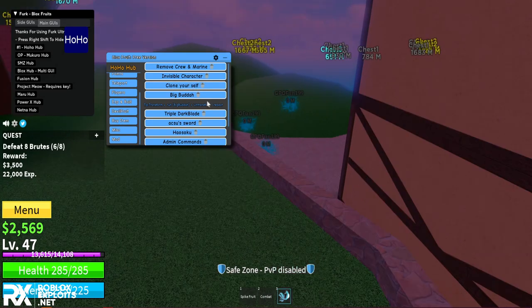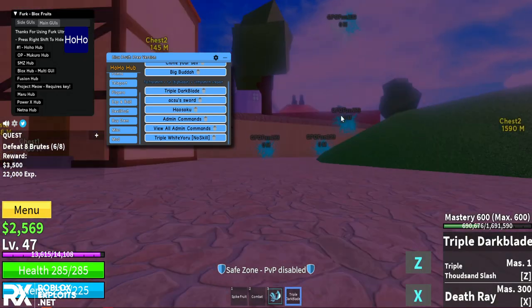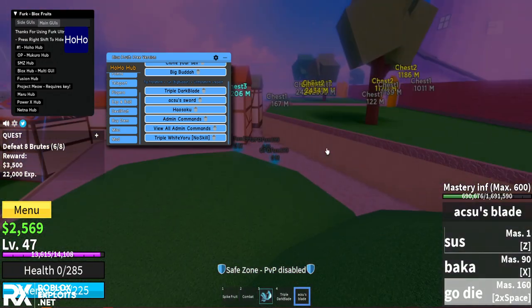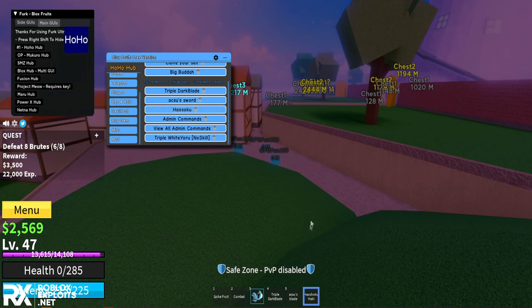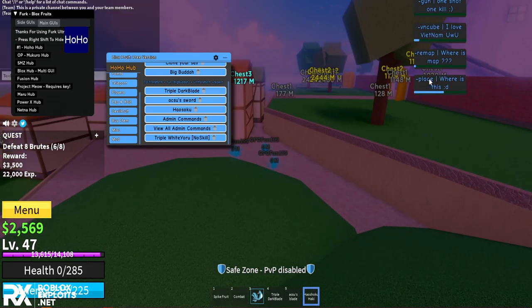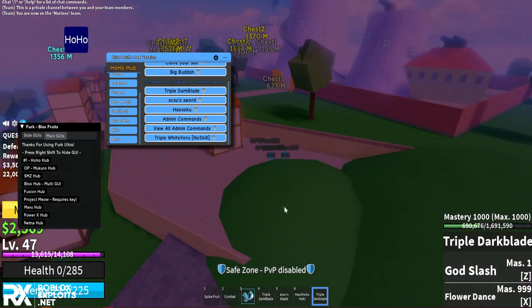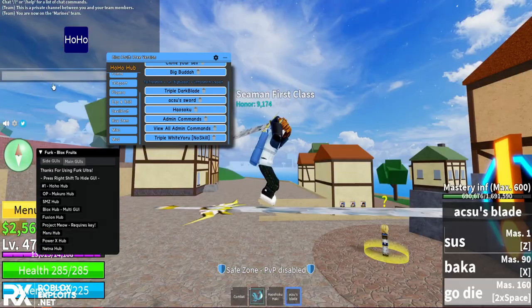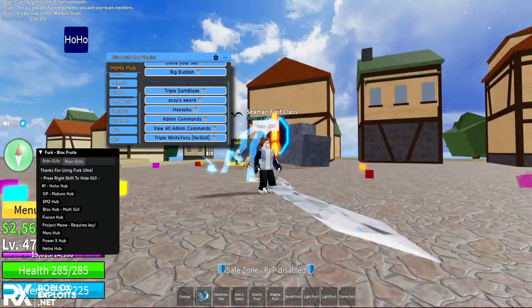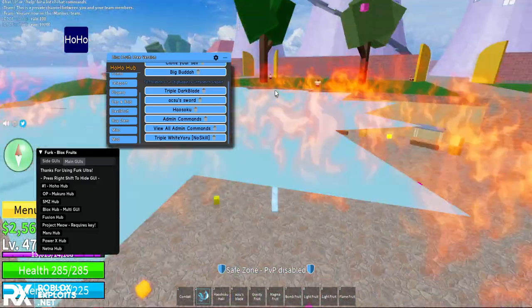Under Mod, you can remove crew and marine, go invisible, clone yourself - I now have three of me, which is sick. You can do big Buddha, triple dark blade - look at my blade! Death ray, ox to sword. These are actually OP admin commands - they give you admin in the game. You can see all the commands: spawn a green boat, rain fruits. Let me rain 10,000 fruits - and look, fruits are raining to the ground. I got a gravity fruit and a light fruit. So OP.